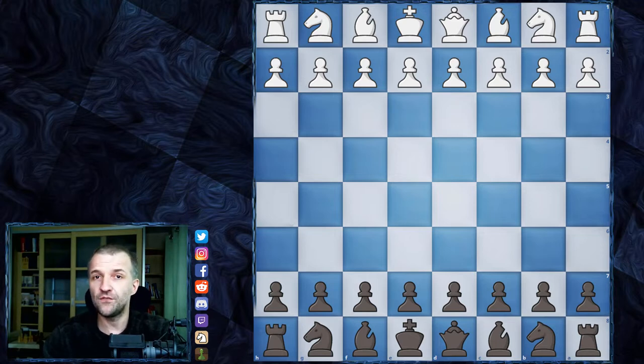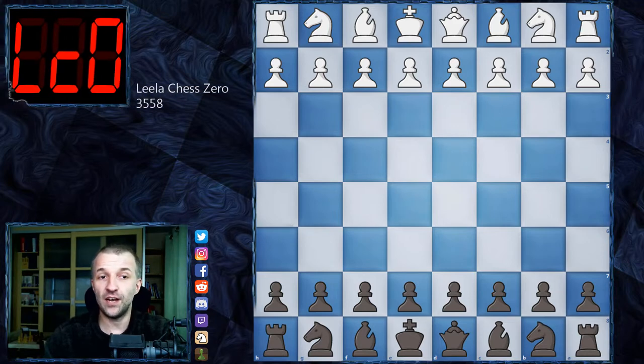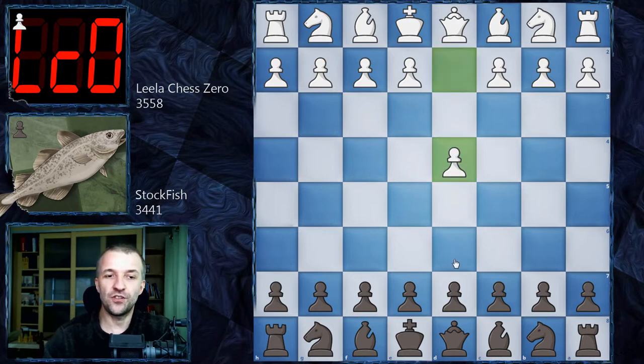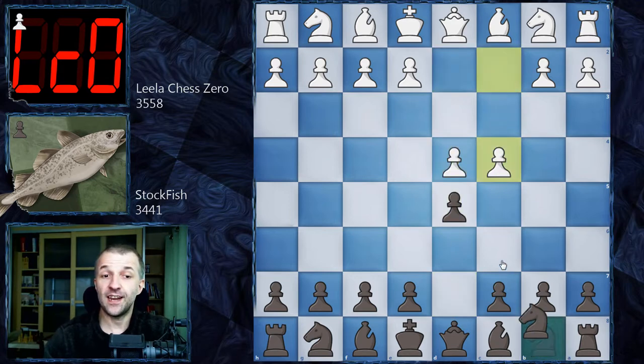I'm also going to leave the link in the first comment. And this time again, we have Lila Chess Zero, who's going to play as white, and Stockfish, who's going to play as black. The first nine moves are as always prearranged and this time we're going to have the Chigorin Defense. So without further ado, let's see what happened on the board. We have D4, D5, C4, Nc6 — so Chigorin Defense on the board.